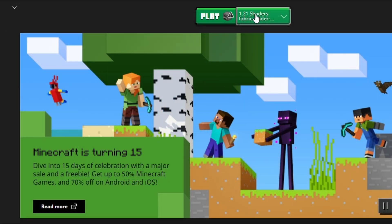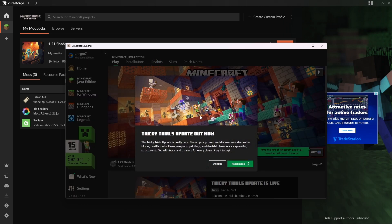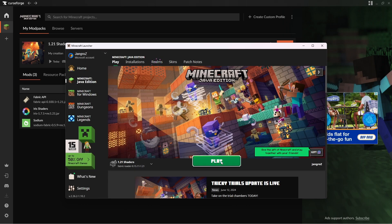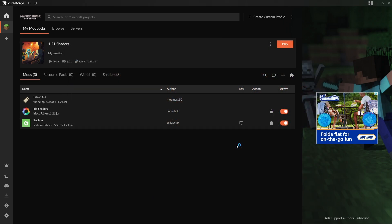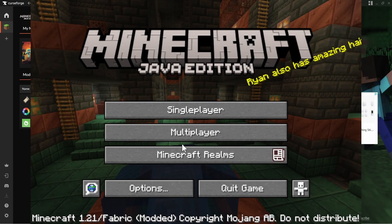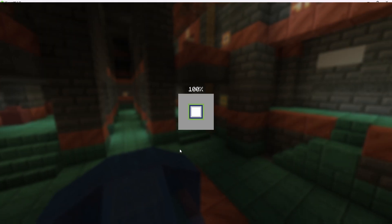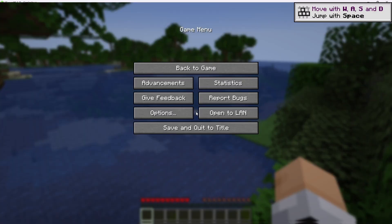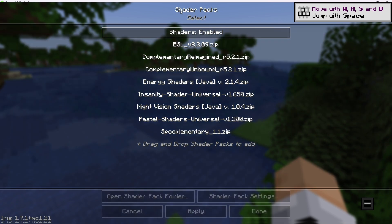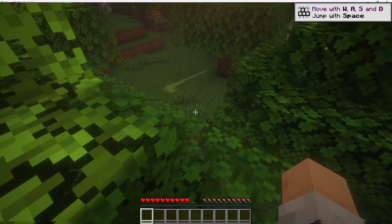You can see we've got this 1.21 Shaders instance listed here. Just click Play. The thing about CurseForge is that it uses the Minecraft launcher — the next example we're going to look at doesn't. It's going to take a little while to load up Minecraft. Let's create a new world. Here we are in our world — there's some water, which is great for looking at shaders. So now we hit Options, Video Settings, Shader Packs, and you can see we have all the shaders that we installed with CurseForge. This is BSL — a really, really pretty shader pack.